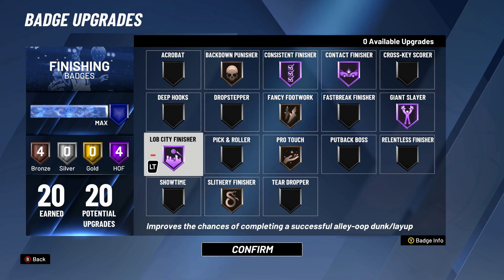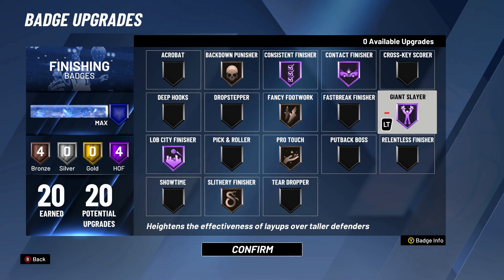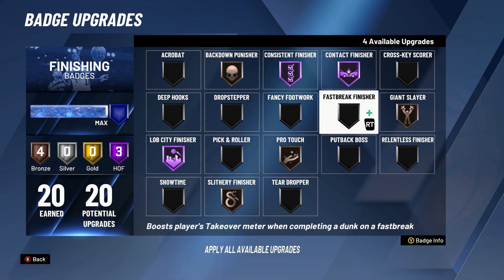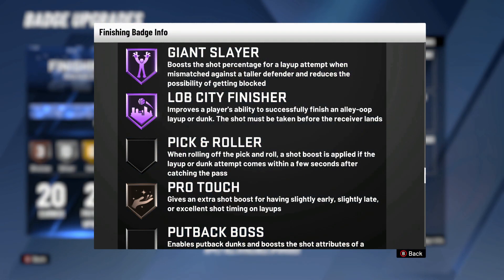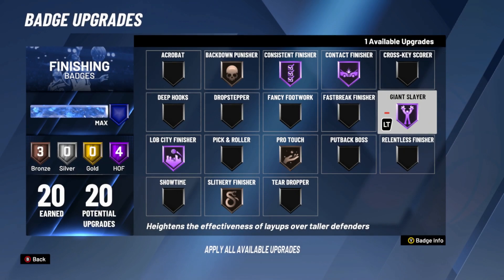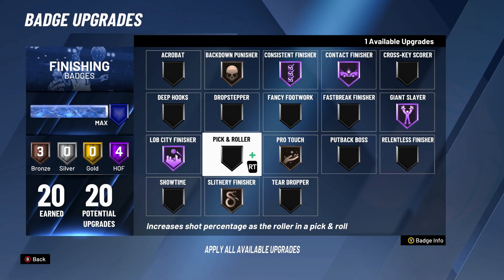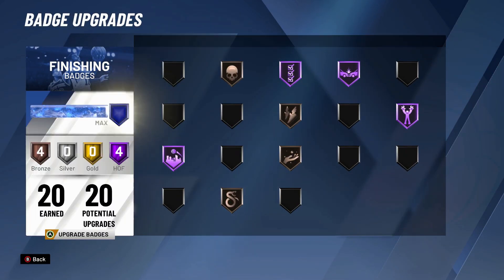For finishing badges I get 20 of them. Most important to me: contact finisher, lob city finisher, then consistent finisher. After that it gets touchy — I've been debating taking giant slayer down a little. If I weren't running strict pick and roll and actually utilizing my slasher as a slasher, I'd probably move it. Someone told me not to have it since I'm six-nine, saying the best height discrepancy for that badge is six inches, which means it applies to seven-three players — and you do see a lot of those, so it's nice to have. Oh, and I'm missing fancy footwork — I took that off.